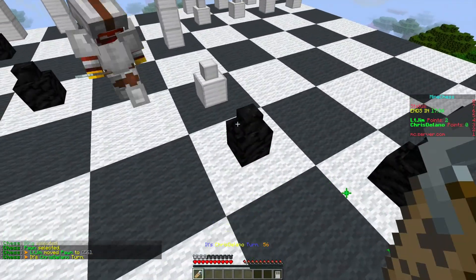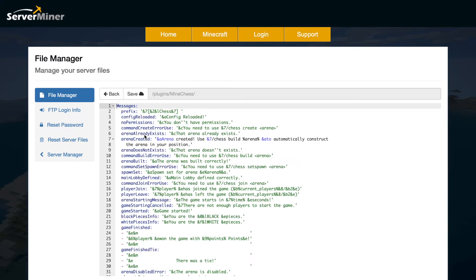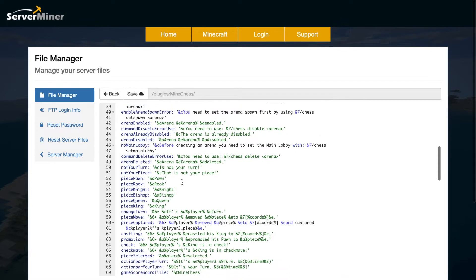Let's hop over to the config file. Here we are in the SM panel and there are four different files. The arenas and players.yml are empty, and the signs.yml only gives the locations of signs in the world. In the config.yml, at the top there's a messages section which is quite big — you've got the prefix which you can change, and then all the different pieces where you can change the format codes.